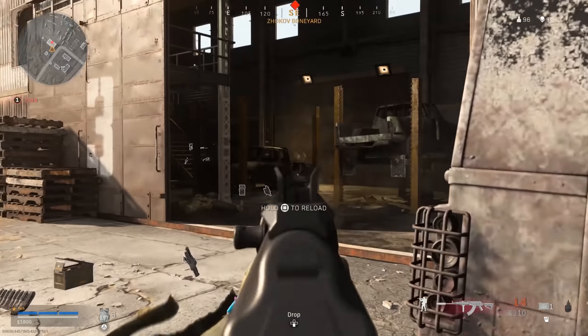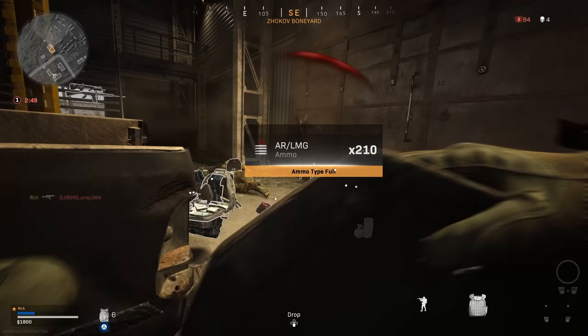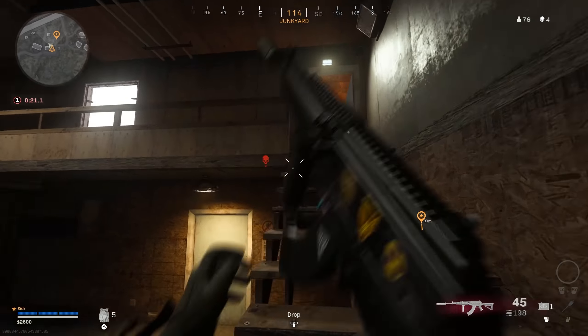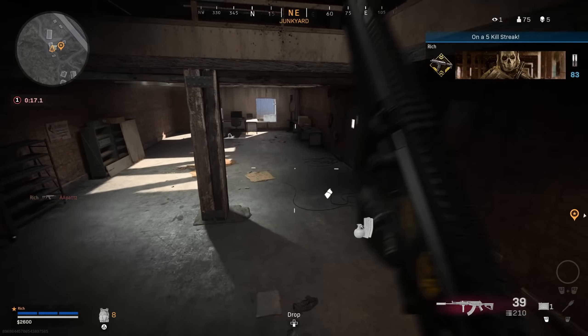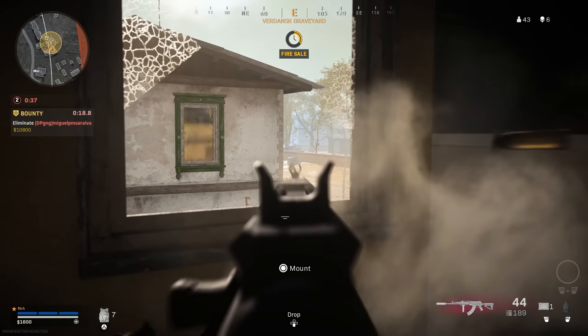In duos, trios, and quads the 45 Round Mag definitely is necessary, but if you're a solo player, 30 bullets is definitely adequate and you can switch it out for a nice sight or some other performance-enhancing attachment. The way that you make this gun work in Warzone is to try and avoid those longer range gunfights. You will lose them against the M4 and against the Grout because the Galil has more recoil. However, it definitely feels like it packs more of a punch, so sort of reminds me of the AK.